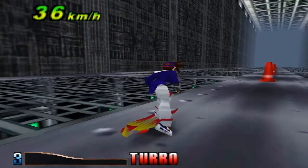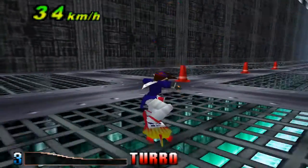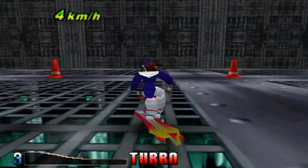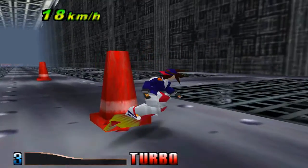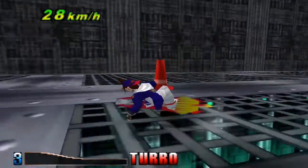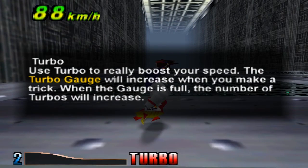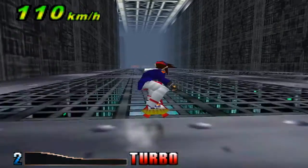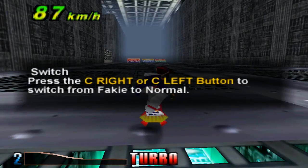Alright, I can go now. The turbo gauge will increase when you make a trick. When the gauge is full, the number of turbos will increase. I've never played this game before. Switch: press C right or C left to switch from fakie to normal.